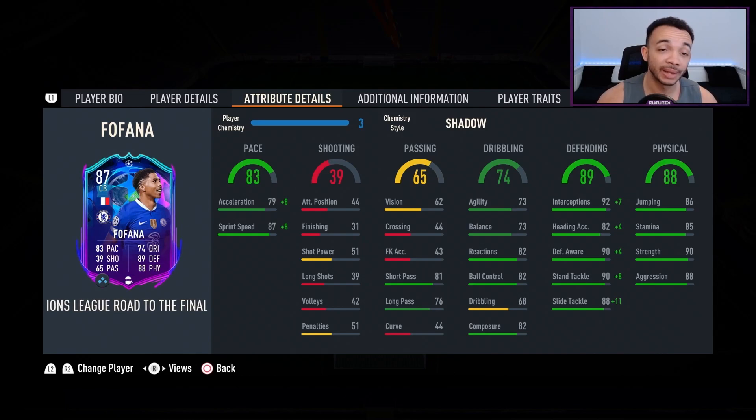He is great at defending, it seems. Physical stats look good as well: jumping 86, stamina 85 — should last all of the game as a centre-back. Strength 90, very good. Aggression 88, also very good.